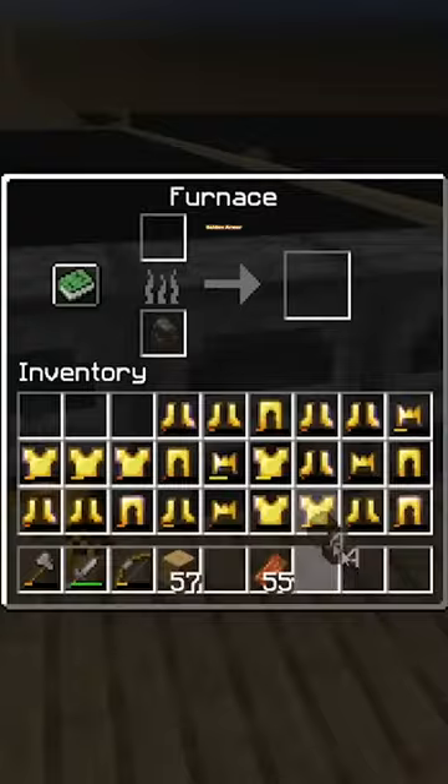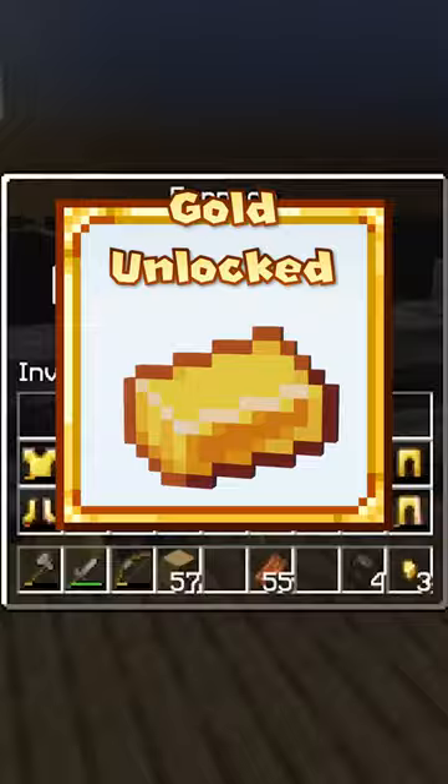With the furnace I could smelt golden armor into gold nuggets which I could then craft into gold ingots, getting ever so slightly closer to our goal of getting villagers.